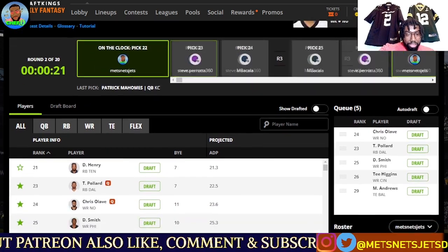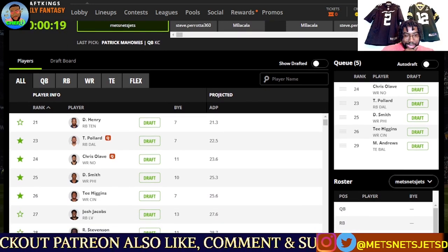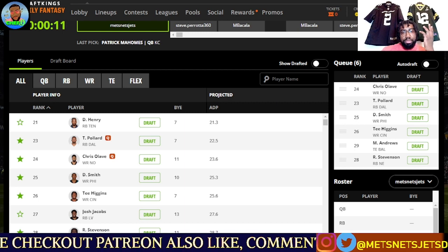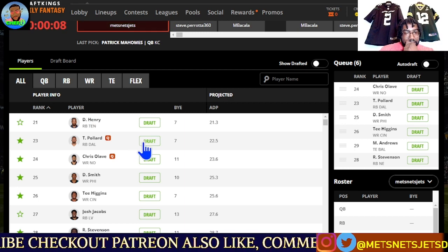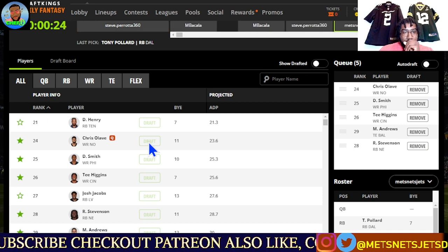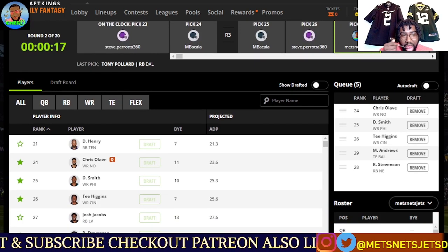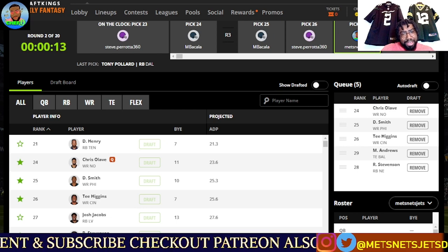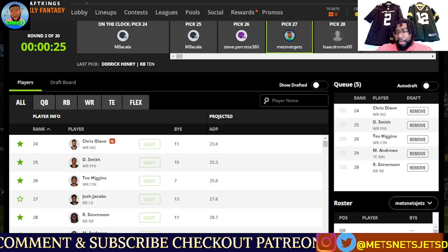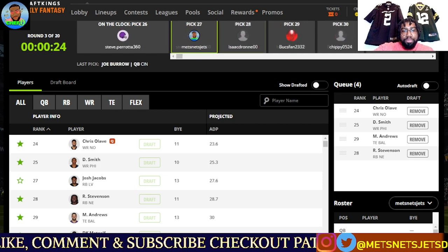I really want Waddle. Patrick Mahomes just went off the board. Now we're looking at Tony Pollard, Chris Olave, Devonta Smith, and Ramondre Stevenson. I can get a top-tier running back here — either Pollard or Stevenson. We are going to go with TP. I love Chris Olave but we're going with Pollard here. I don't have much of Tony Pollard. The bonus with Pollard is they're switching to Brian Schottenheimer's offense, so they're going to be running the football even more.